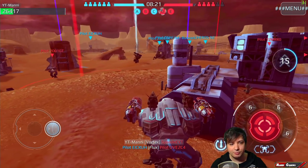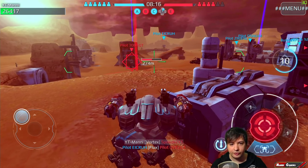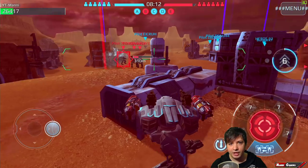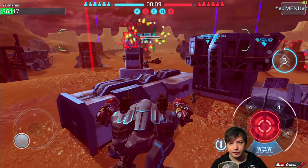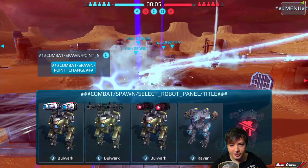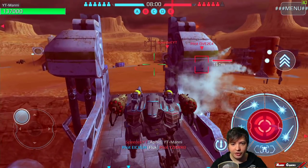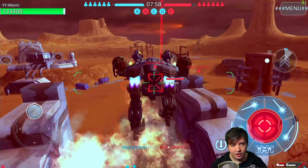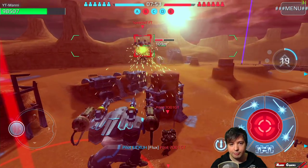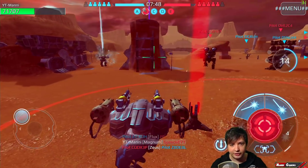They're even capturing this beacon again. They'll probably be respawning right in front of us. We are in control of three other beacons right now, so it's overall not the worst. Let's spawn in the middle — that's always the good point to spawn. Especially when they fire at you with these kinds of weapons, when you jump you're very hard to target with Vortex, Aphid, and stuff like that.